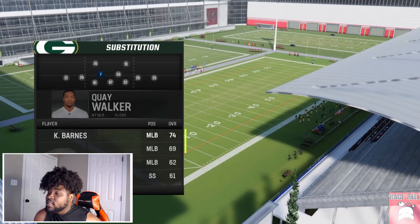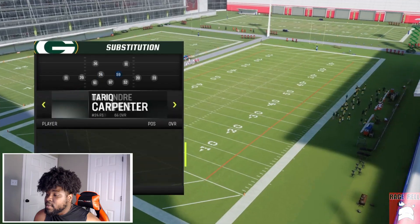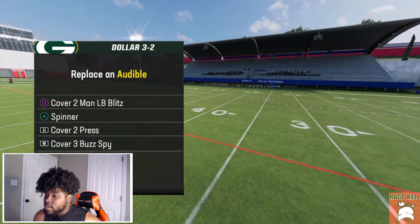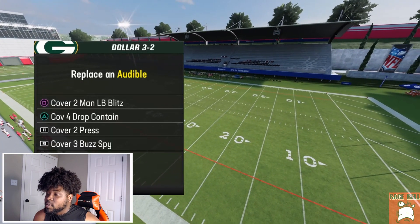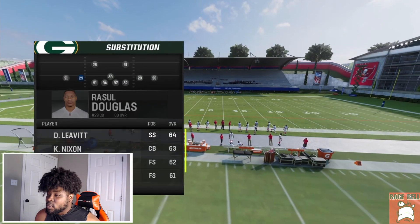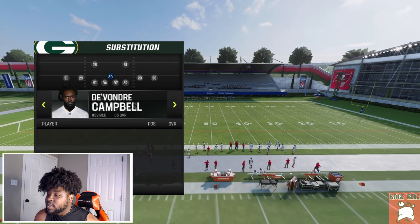I'm going to keep these D-linemen in and put in some better safeties — we'll put in Verne Scott. We're going to go against pretty much every single zone coverage in the game: cover three, cover four drop, man coverage, cover two, and I'm also going to show you how I like to deal with match coverage with this particular setup.